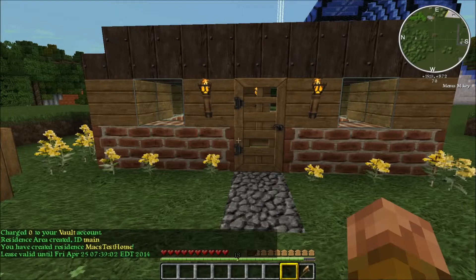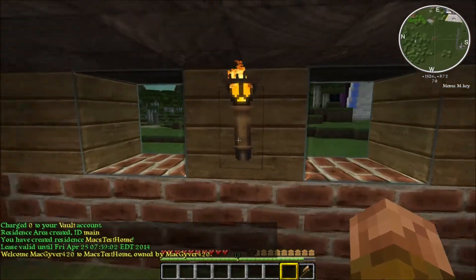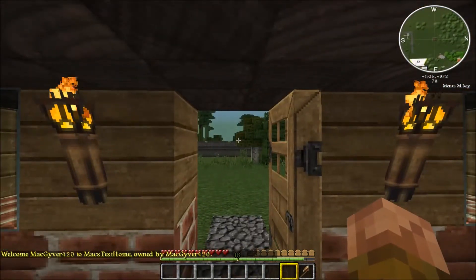Once created, you'll be shown the details of your residence. Now your house is protected from anything that might damage it. We hope this helps you protect your first home in MacGyverland.